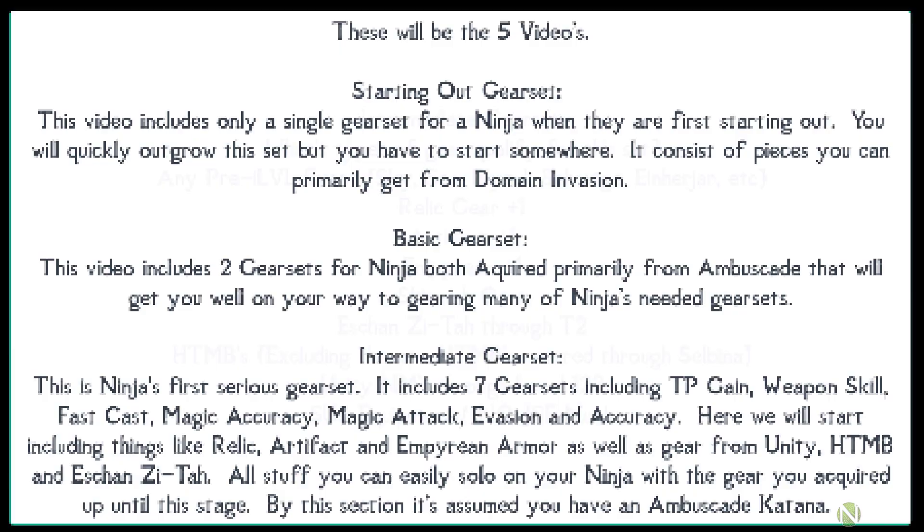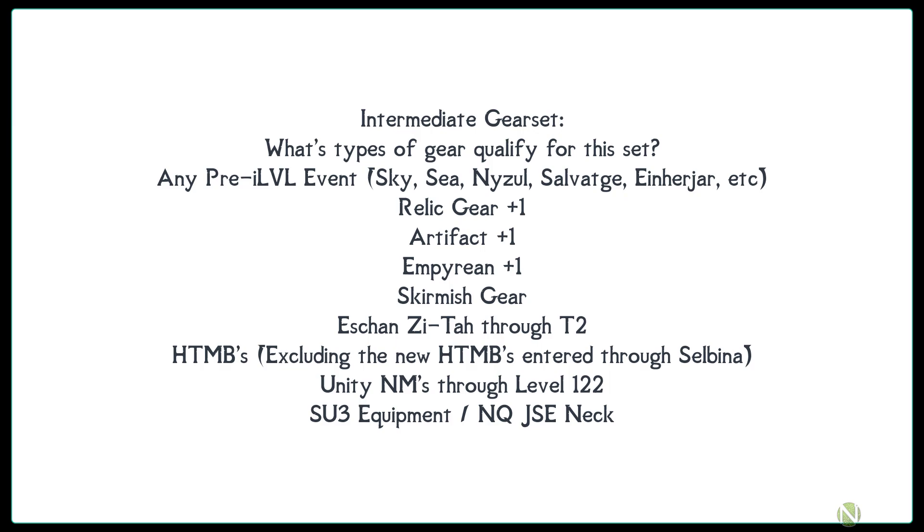The intermediate gear set includes any pre-i-level events such as sky, sea, Nizel, salvage, and Herjar, etc.; any relic gear as +1; all artifact gear at +1; all Empyrean-related job gear at +1. It also includes skirmish gear, Eshin Zeta gear, all T2 NMs, all gear from HTMBs (excluding new HTMBs entered through Salbenia), unity NMs through level 122, SU3 equipment if you have 500 job points, and a normal-quality JSE neck from Dynamis D.